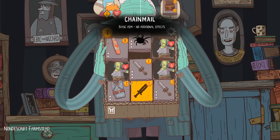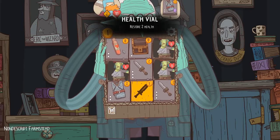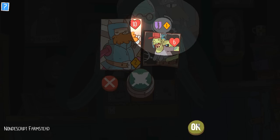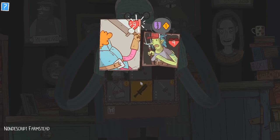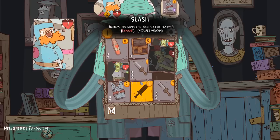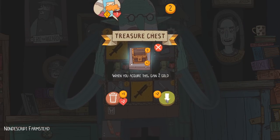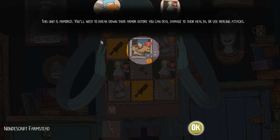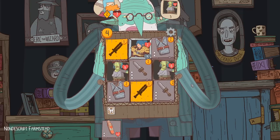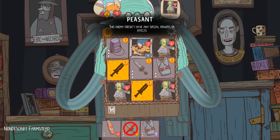I'll probably sell one of these swords so that I can buy that sword right there. Oh, I can't afford it — I'm so poor. Probably should have waited until I fought a battle. There's a health vial over there. This enemy has a piercing attack — your block will be ignored. That's just flat out unkind. Did we just wander into a farmstead and start murdering people? I'm pretty sure we just wandered in and started butchering people.